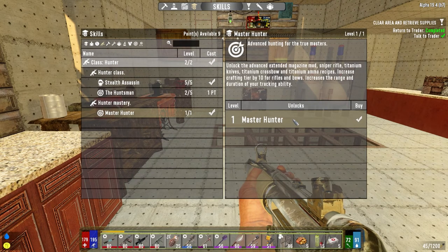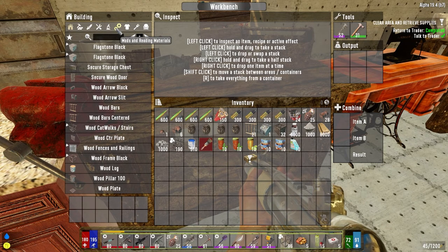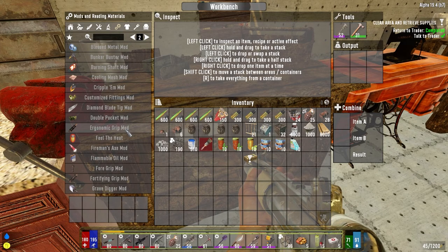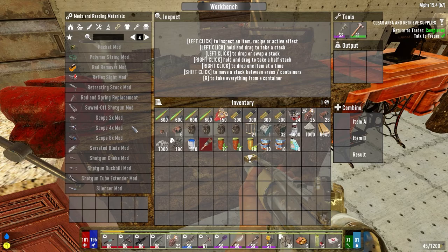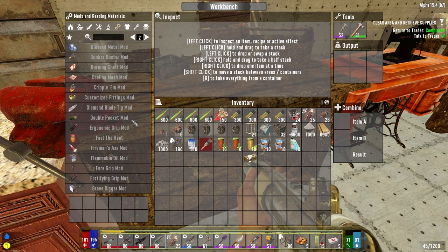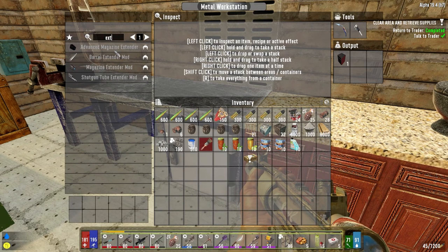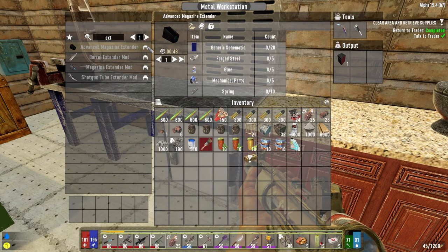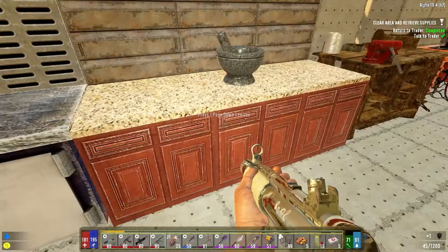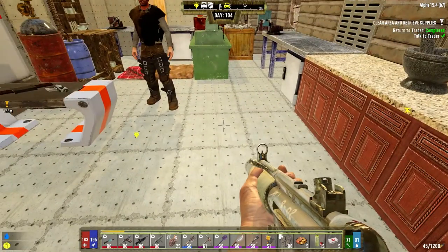Hunter - we can make the Extended Magazine mods. What does that take to make? It's not here - apparently it starts with an E. Regular Magazine extender, where do we make that? Advanced Magazine extender - that's why, it starts with an A not an E. There it is. 20 of these, not bad - forged steel, glue, mechanical parts, and springs. That's pretty cheap. Let's get this down.